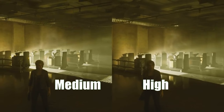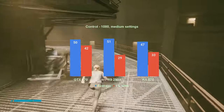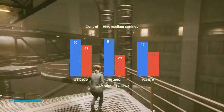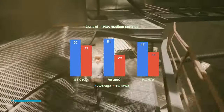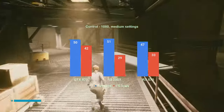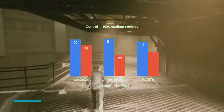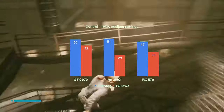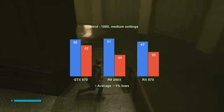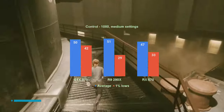At medium settings, the game still looks fine. Screen space reflections are still there, albeit at a lower fidelity. The GTX 970 rises above both required targets with an average fps of 50 and 1% lows of 42 - the game plays quite well. The R9 290X clears only the average fps at 51; the 1% lows miss the 30 fps mark by just 1. This does not make the 290X a bad card - the game feels fine, but there is little performance in reserve. The RX 570 averaged 47 fps and the 1% lows ran at around 33 - better than the R9 290X, but still not quite the GTX 970.